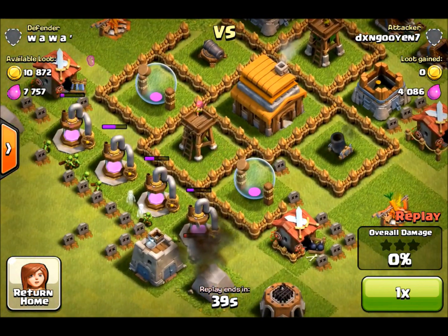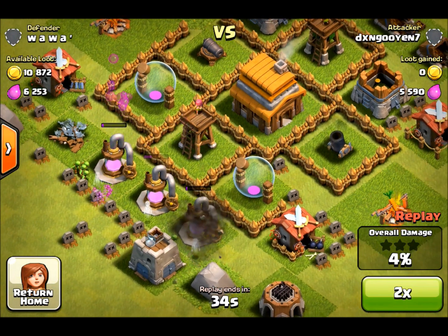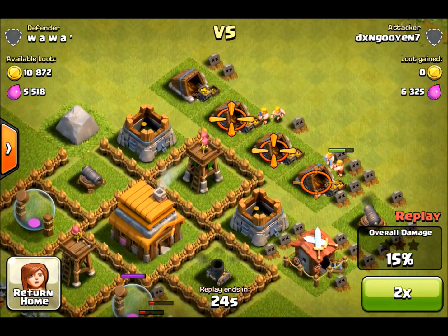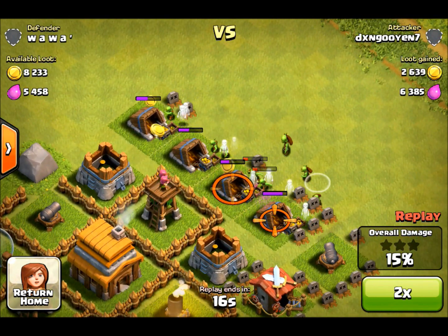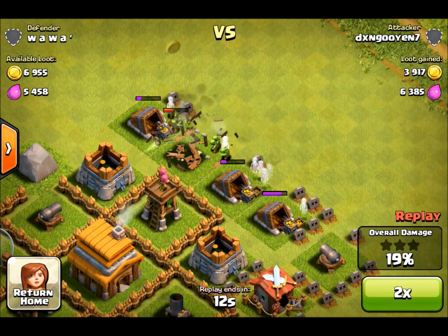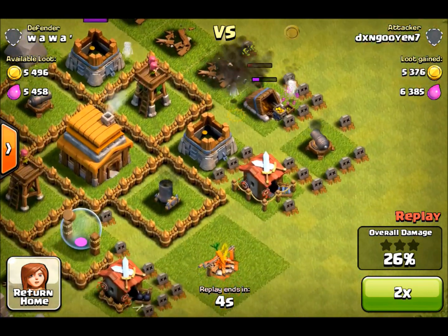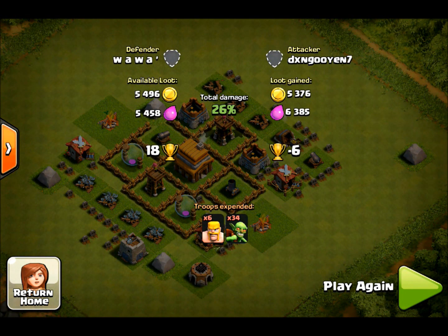So I spammed some goblins on the elixir pumps and just let them take it out — again, not stacking them together. And then I placed some barbs and goblins on the other side to pick up whatever gold. I didn't really need to win there so I decided to just call it instead of wasting a lot more troops to get whatever loot that was left.